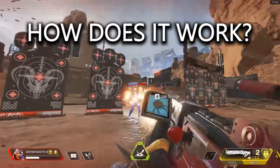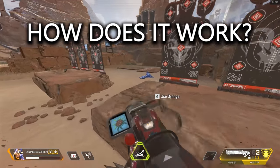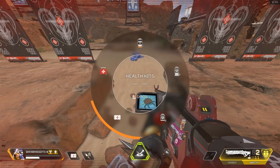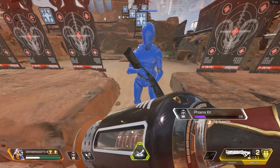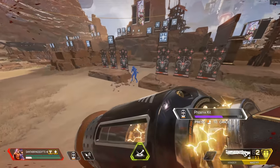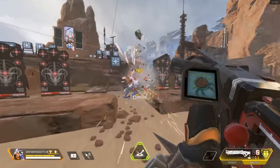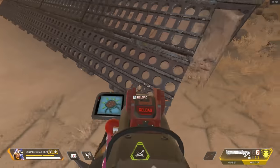Let's break down exactly how this Easter egg works, because it's essentially an on-off switch for the dummies. If you activate it once, it will turn them into dummies that run around and shoot you. If you activate it again, even in the same game, it will turn them back into normal red dummies that don't shoot you.